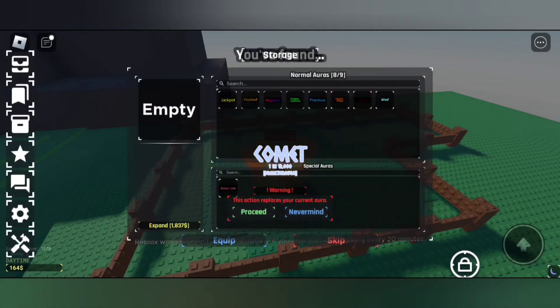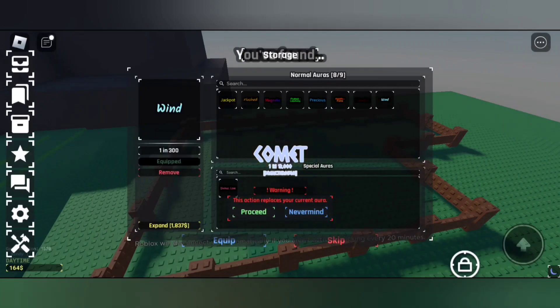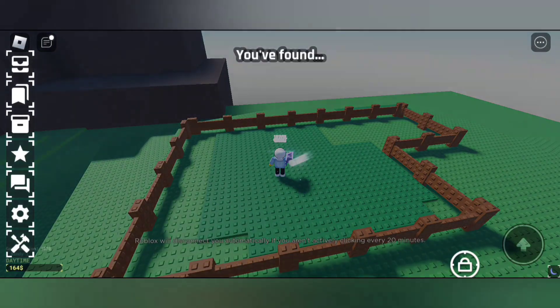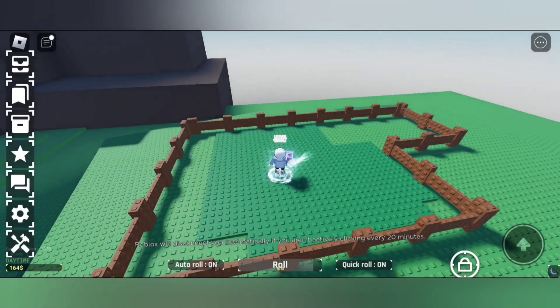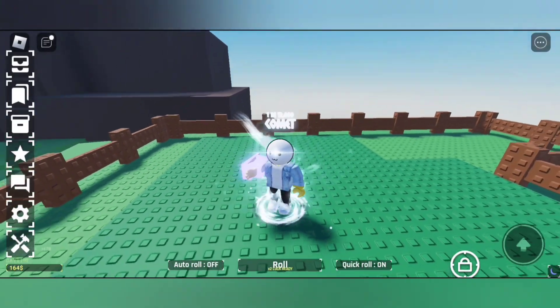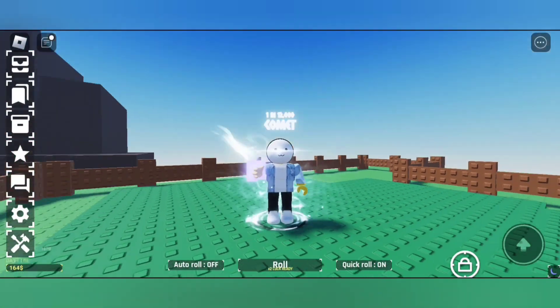I am using the Lunar Device. I'm not sure if the Lunar Device also plays a part in getting the Comet Aura. You can also use the Lucky Potions, but keep in mind everything is by chance. This Comet Aura is 1 in 12,000.